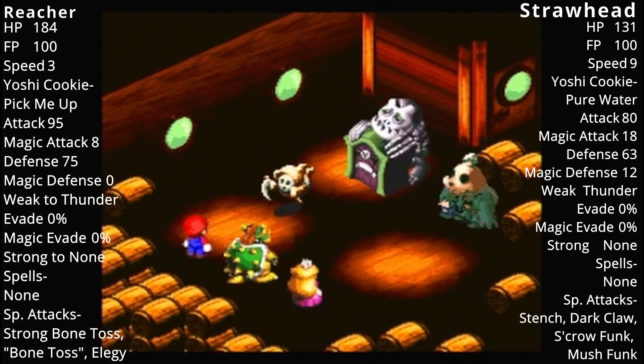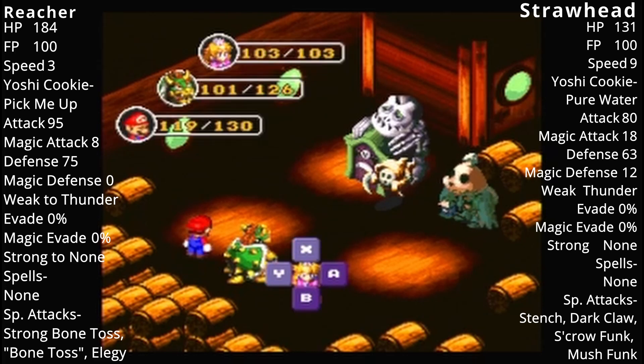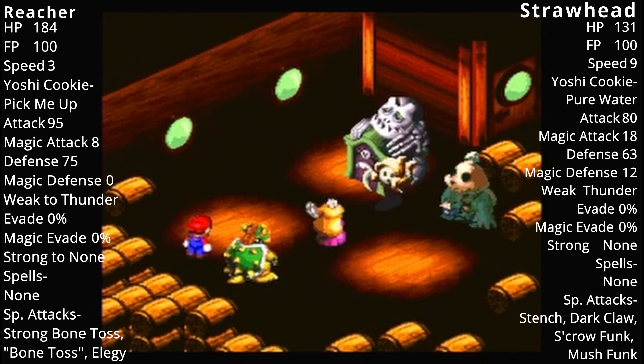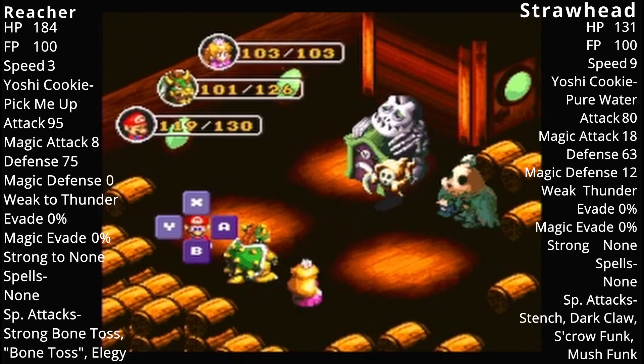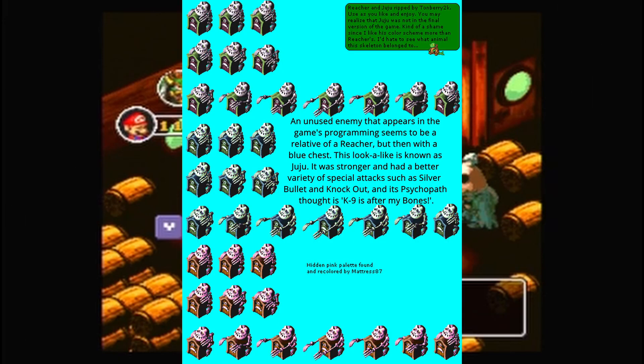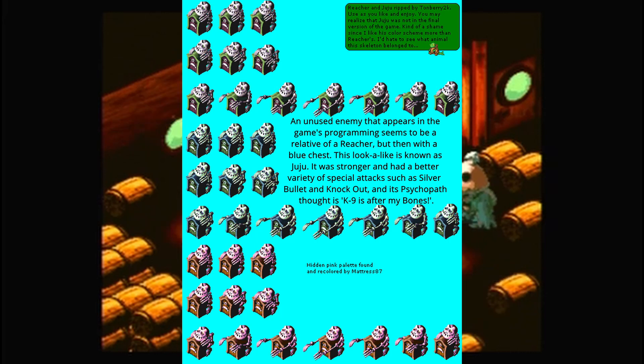We have more new enemies! Our new enemies are Straw Head and Reacher! Reacher is so creepy! Straw Head is creepy in his own right.